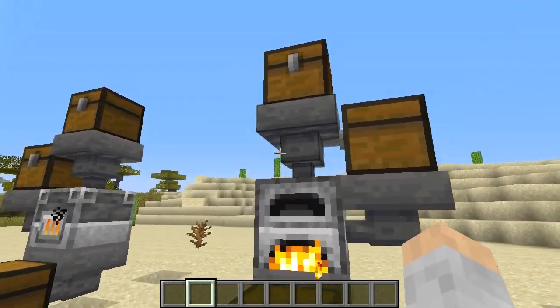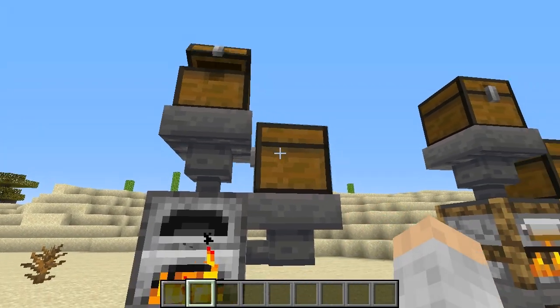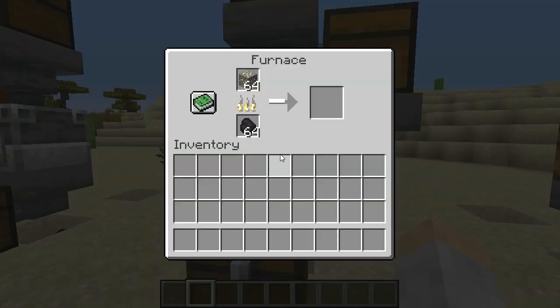So how does this work? One of these chests is what you smelt. The other chest is the fuel. Then, as the ore comes through here, believe it or not, the XP is actually stored in here.